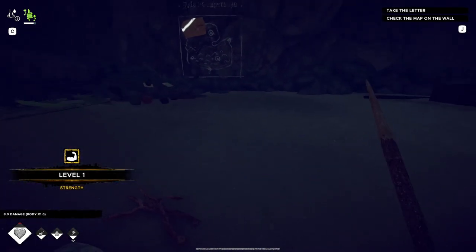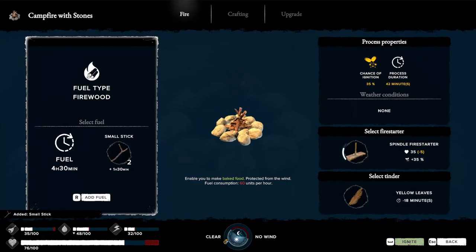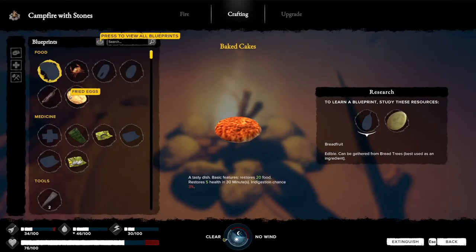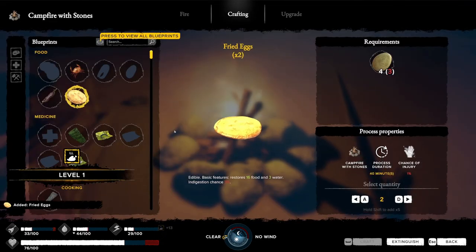Excuse me, mate. My strength levelled up! Another stick, please. Ignite — oh my God, we got it going. What I'm going to do is actually make these fried eggs quick. Whoa! My cooking's levelled up.